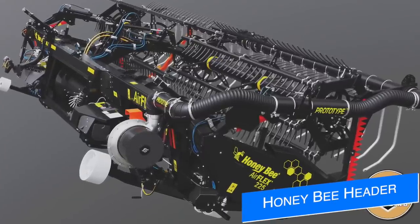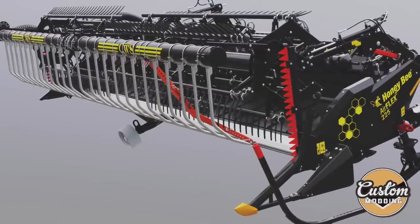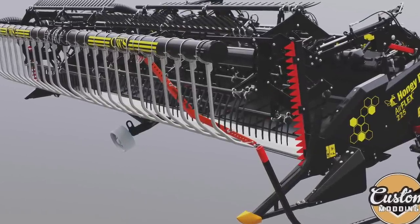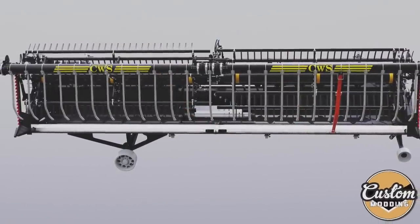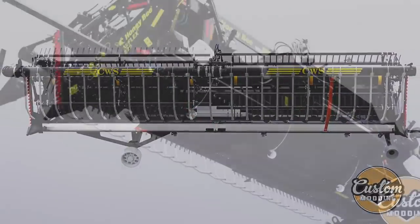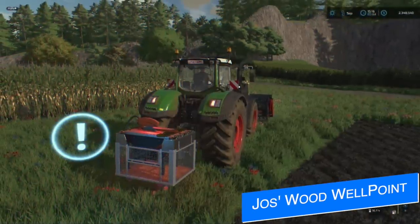Mining IT shows off some new screenshots of their Honeybee with the Query CWS prototype — a header for all platforms. They're finishing the assembly of the model and applying materials in Giants Editor. The next time we see this header it should be in-game. This thing is incredibly detailed.